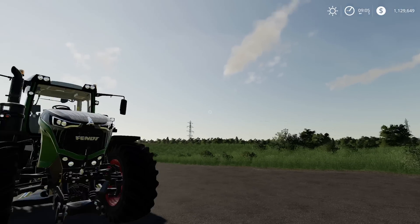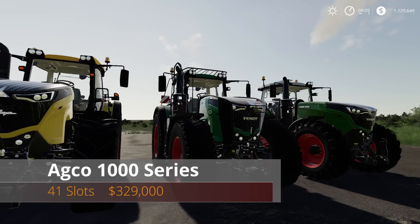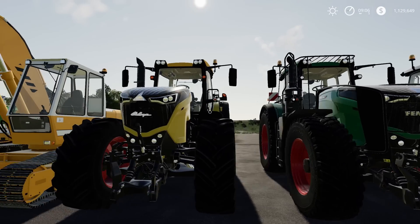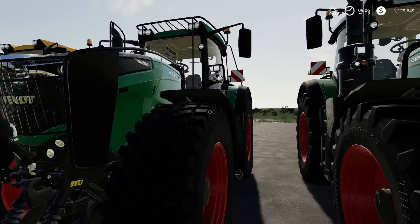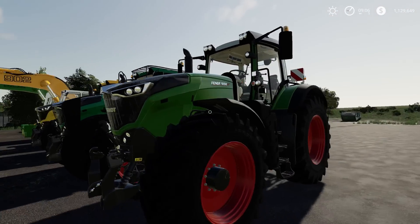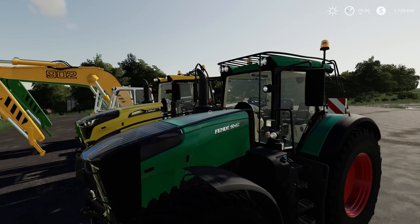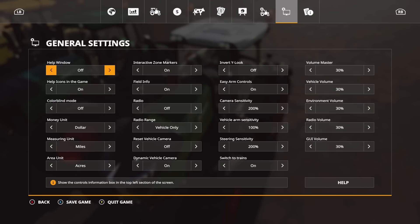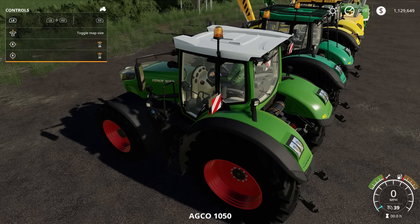First up is the mod update — the Echo 1000 series: 41 slots, 329,000. As you can see there are different configurations: we've got the Challenger over here, the fence variant, and another fence. This one is a 1050 Vario. Let's get in it and turn on the help window so I can show you everything. The LB button and right joystick control the back window, and you can open the door with the RB button.